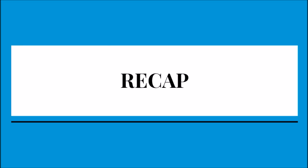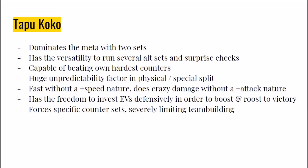To recap: Tapu Koko dominates the meta with two core sets. It has the versatility to run several alternate sets and surprise checks. It is capable of beating its own hardest counters with the Electric Seeds set. It has a huge unpredictability factor in the physical and special split, so you never know which one you're up against in team preview. It's fast without a plus-speed nature. It does crazy damage without a plus-attack nature thanks to its huge natural speed stat and Electric Terrain. It has the freedom to invest EVs defensively in order to boost and Roost to victory. And lastly, it forces specific countersets, severely limiting team building. In conclusion, Tapu Koko should be banned from Sun and Moon 1v1.